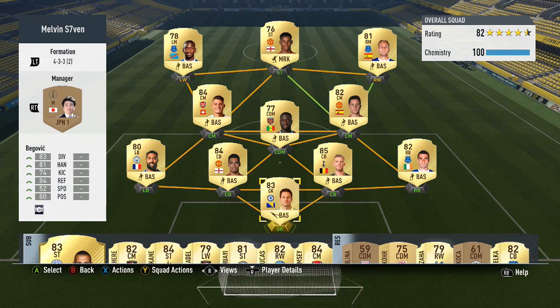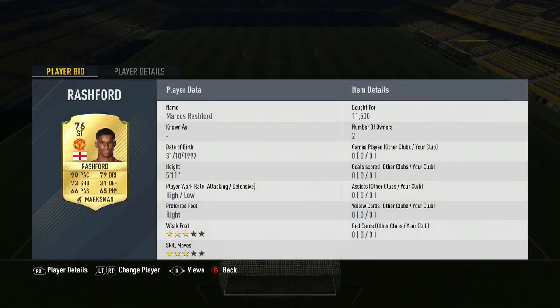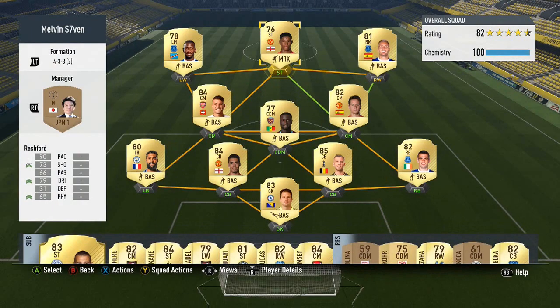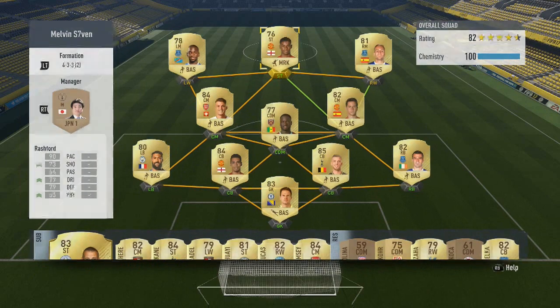What up, Melvin70 here, and today I'm bringing you a Marcus Rashford player review. As you can see, 90 pace, 79 dribbling and 73 shooting. I got him for about 11k — he'll probably be cheaper when the game actually drops because obviously he's 76 rated, so a lot of people will pack him.